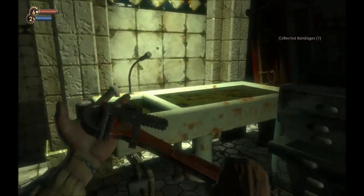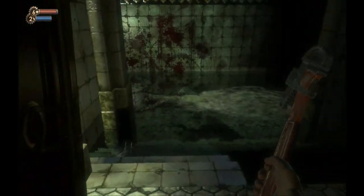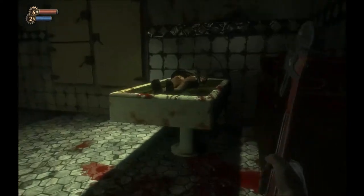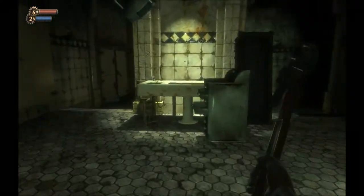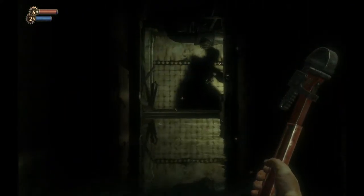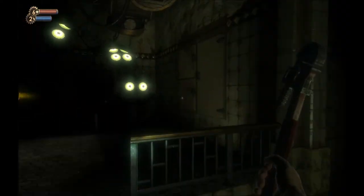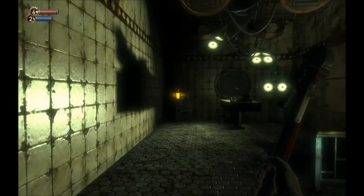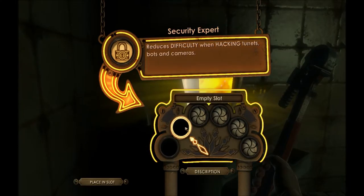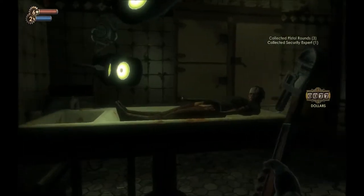Oh hey, look, a morgue. I bet this won't be creepy at all. Well yes, that was a body that just went floating by. What do we do about that, ladies and gentlemen? We investigate. I think that's our turret. I know I saw someone in here. Security Expert — reduces difficulty when hacking turrets, bots, and cameras. Very, very, very useful at this point in the game.